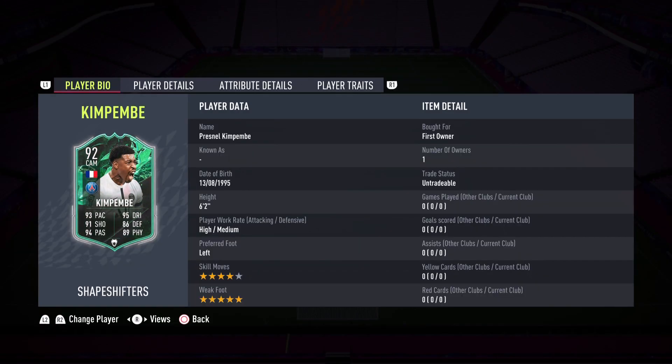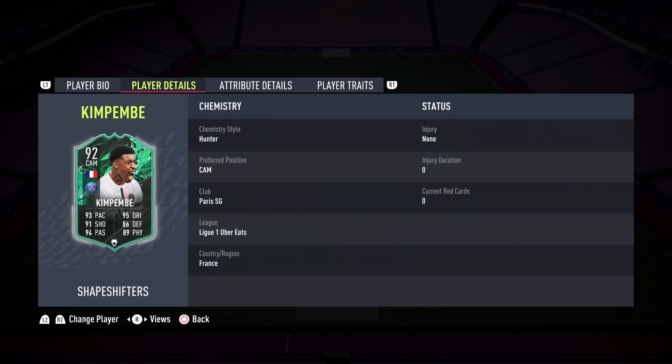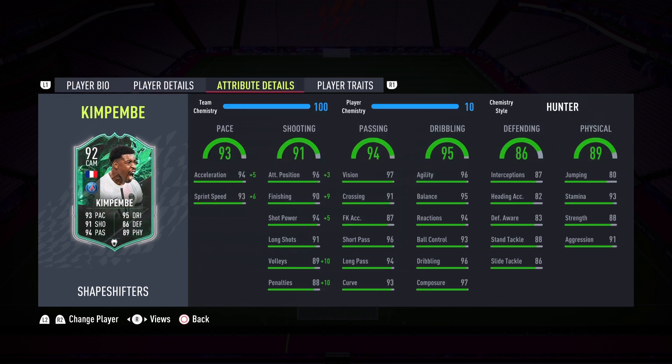We've applied a Hunter chemistry style, he's on 10 chemistry, and he is in a phenomenal squad. First game we're going to be playing him at CAM, second game as a box-to-box midfielder — I want to test both positions. He should perform in both aspects of the pitch. I'll definitely be changing to a Shadow or Anchor the second game, but for the first one I applied a Hunter. He's 6'2", high/medium work rates, left foot, four-star, five-star — incredible.